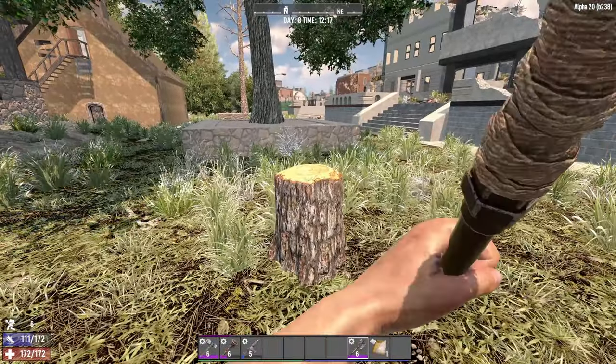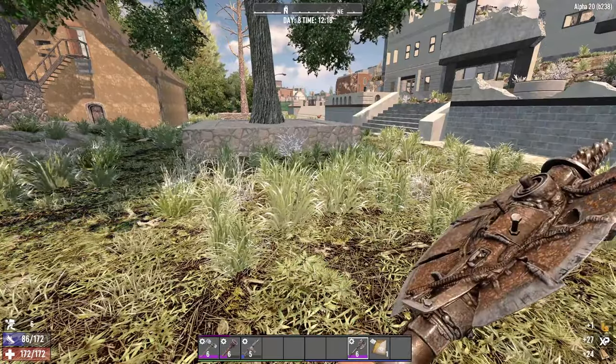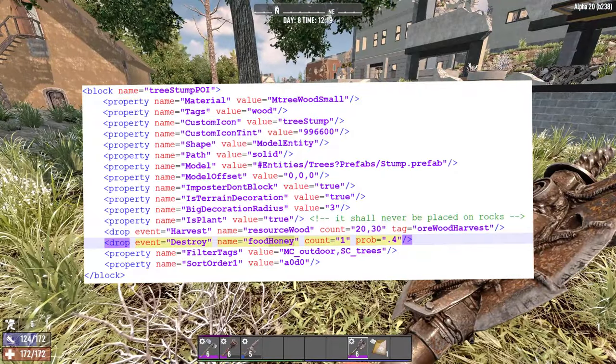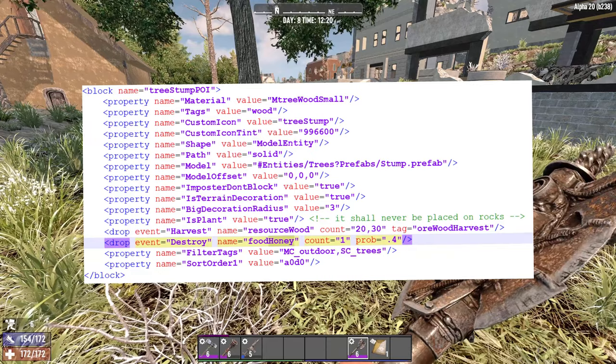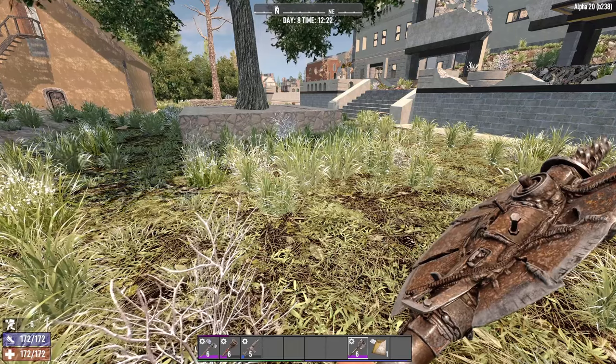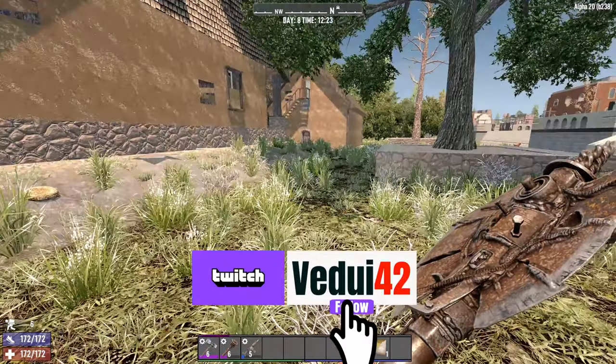What is kind of interesting is if you find these stumps on a POI, there has to be a POI stump — the chances actually goes up. It's almost like honeybees really love to be nearby your houses, because the chance is 40%. So I would definitely suggest — and I didn't know this myself before I looked in the XML file — see a stump nearby a house, check it.